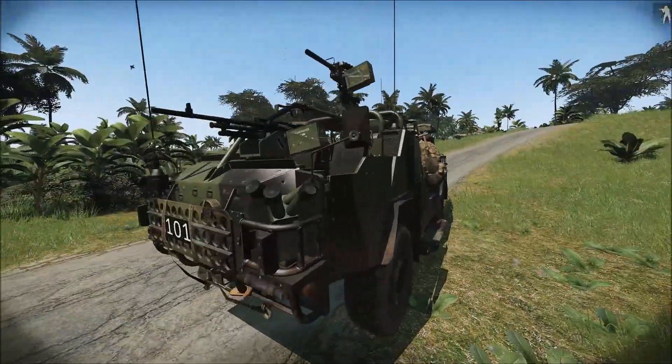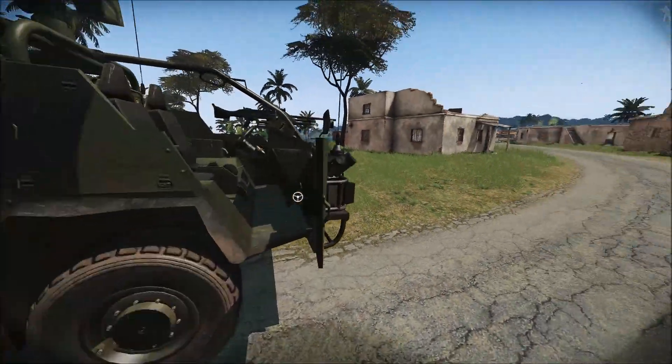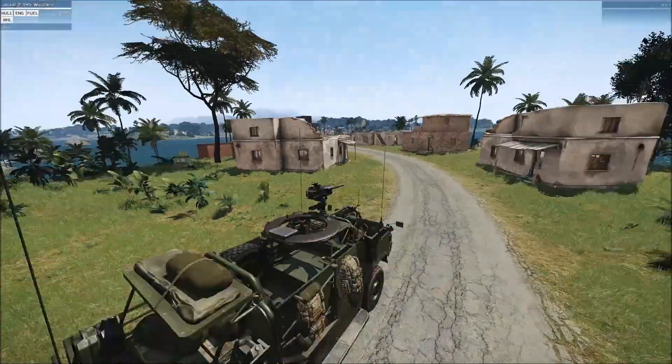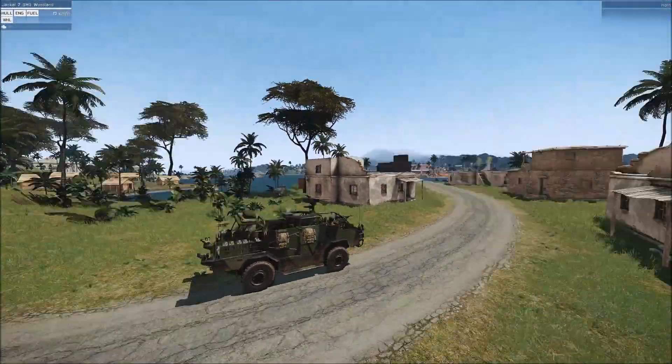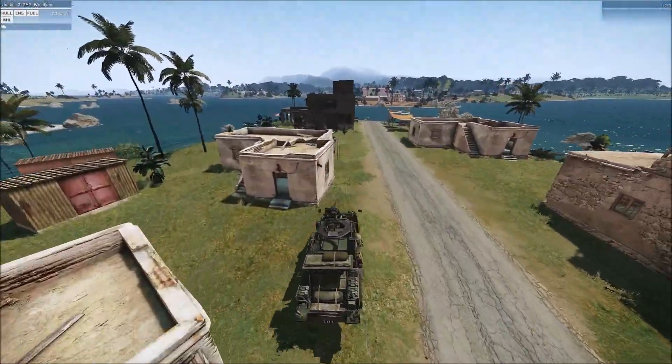We've put suspension on it. The original ARMA 2 model was static - the wheels had no actual suspension, they just used to bounce. What we've got now, the wheels actually function. You can see them moving up and down inside the chassis.